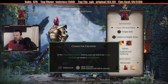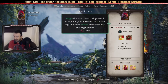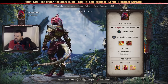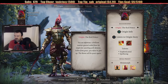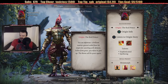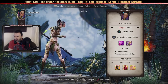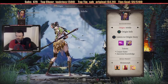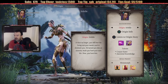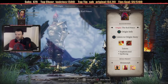In the character creation screen, you select an origin character or create a custom hero. Let's see who we've got here. The Red Prince — you're infamous, a brilliant warrior general exiled from his empire for cavorting with demons. Fallen from grace, you refuse to give up — the throne will be yours again. Kind of sounds like a villain. Sabille — a slave no longer, you still bear the living scar your master used to dominate you. He turned you into an assassin. Made you hunt down your kin. Now you hunt him. Each character has their own unique story.